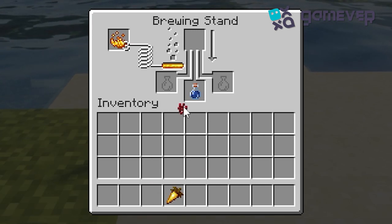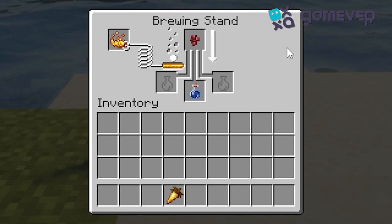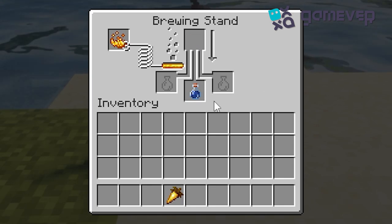Place a water bottle in the brewing stand. Next, add your nether wart to the top slot. This will turn your water bottle into an awkward potion, the base for all potions.